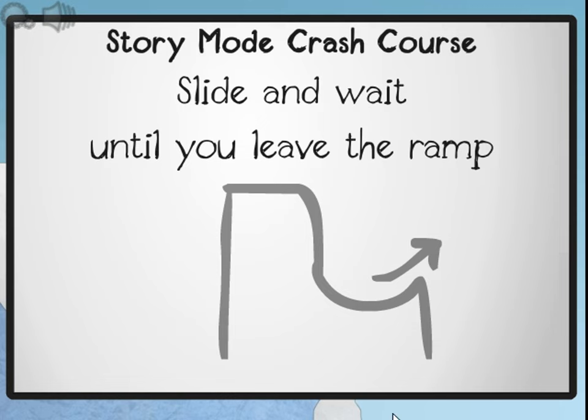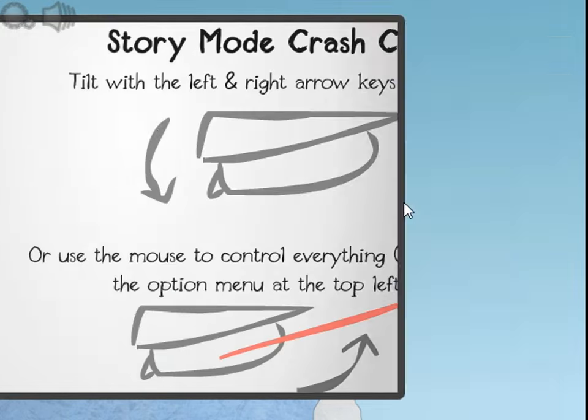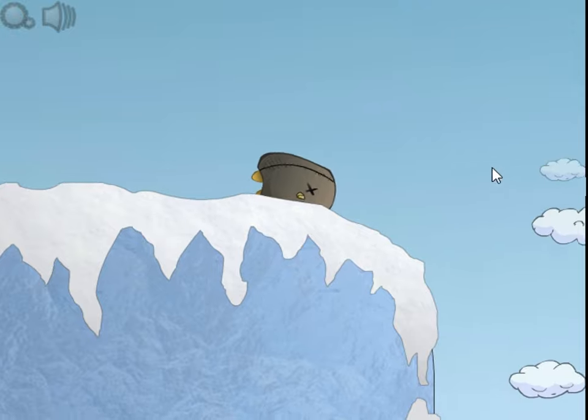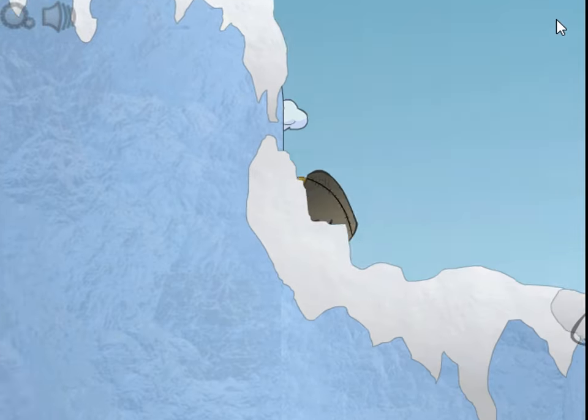Okay, so basically he's just practicing and studying how to fly. Story mode - crash course: slide and wait until you leave the ramp. Use the left and right arrow keys or A and D to move. I got this. I've been playing this game for seven years, I'm highly experienced.